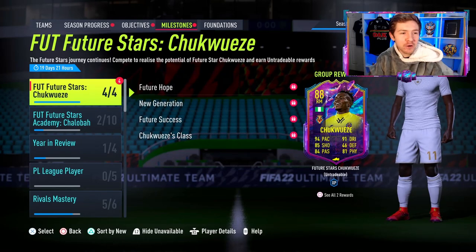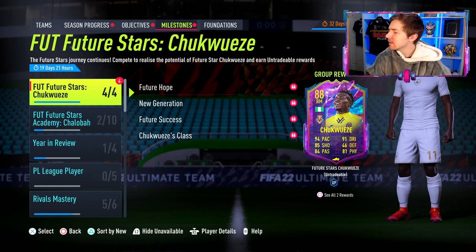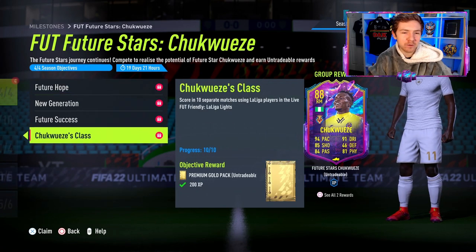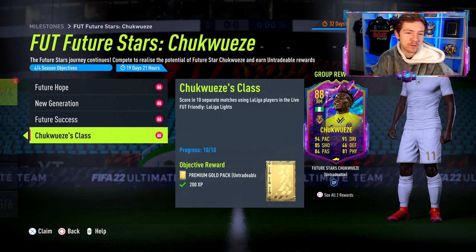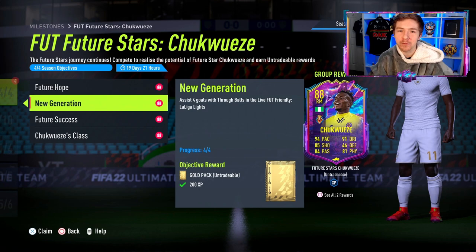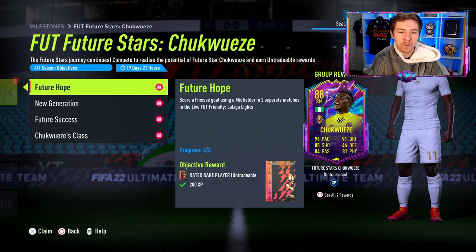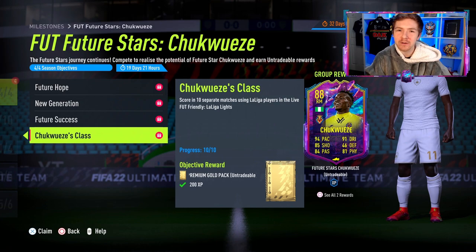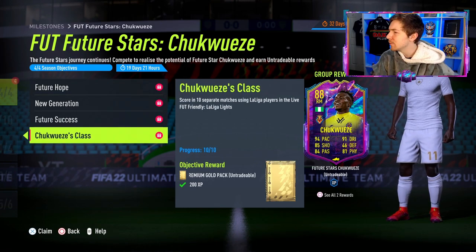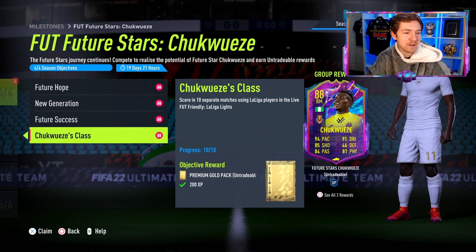As you can see in the background, we have unlocked another one of the Future Stars objectives - Chuck Wazer, or probably not, knowing me. If you know the correct pronunciation, put it in the comments. Obviously an objective card, and once again it's a really easy unlock: score in 10 games using league players, win four of those games, assist four with a through ball, and score a freekick with a midfielder in two separate games. There's a very good chance you'll do all of these naturally in the 10 games, and for the most part people do quit at 1-0, so it is a relatively easy objective to do.